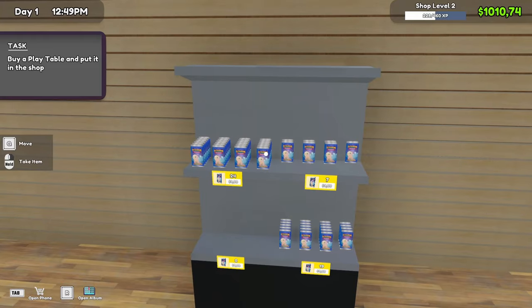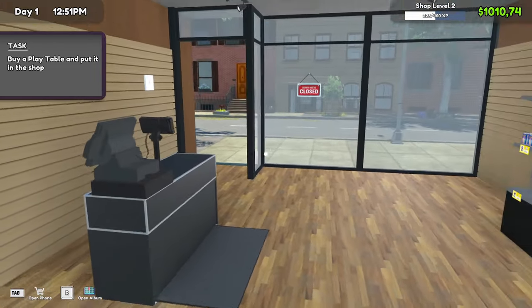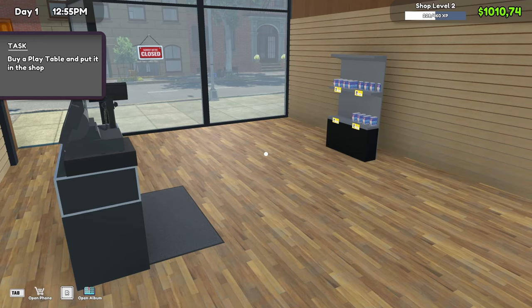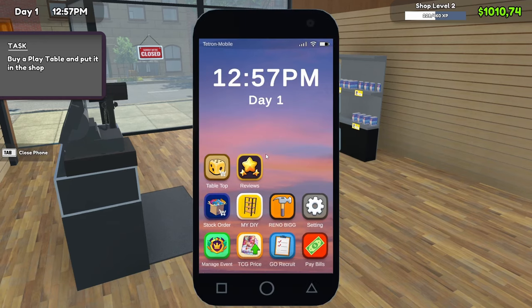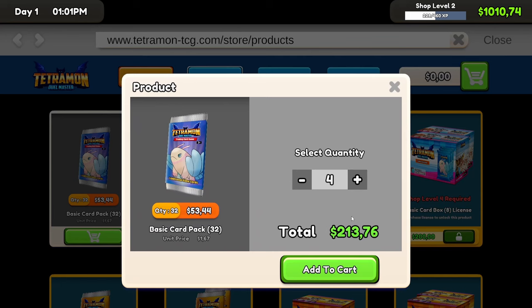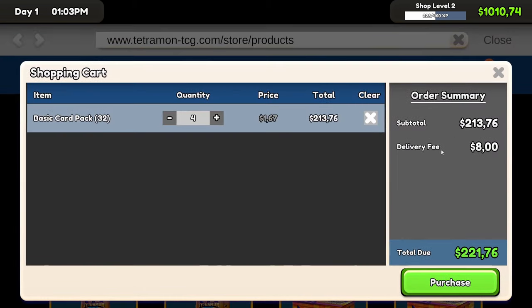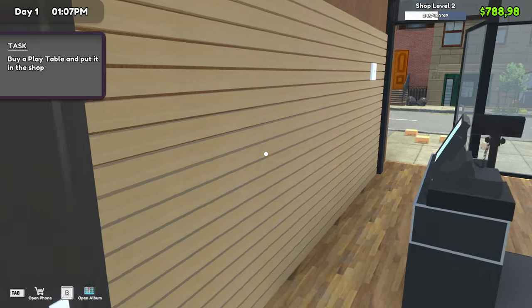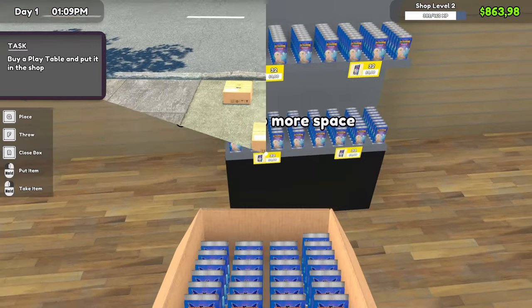We are almost sold out, I almost have to reorder, and we're already up on what we started with. Look at that — we've got a thousand and ten dollars. But I think we need to order a few more packs, I'm going to get four more. Let's get this checked out and go grab our merchandise.